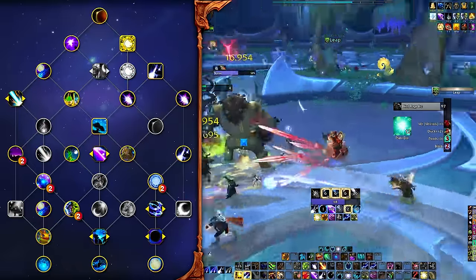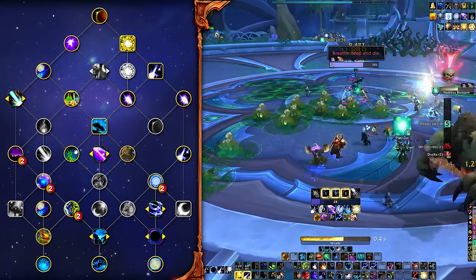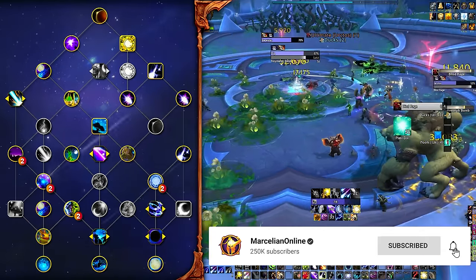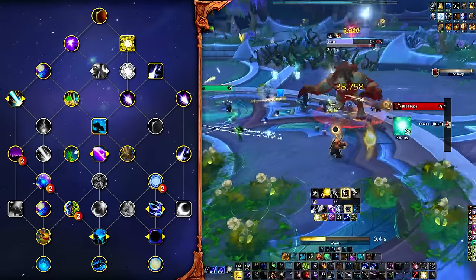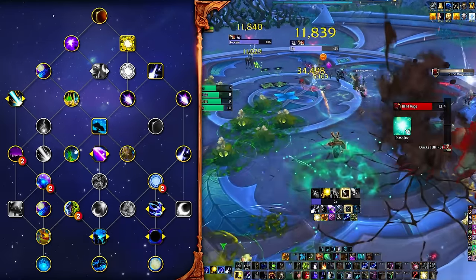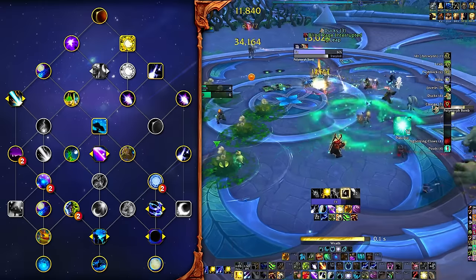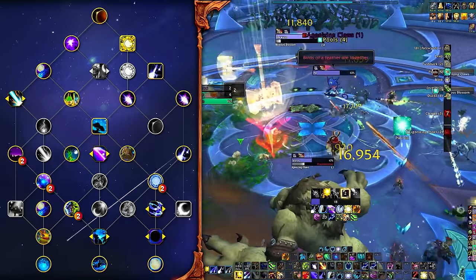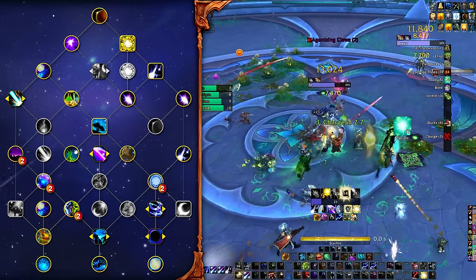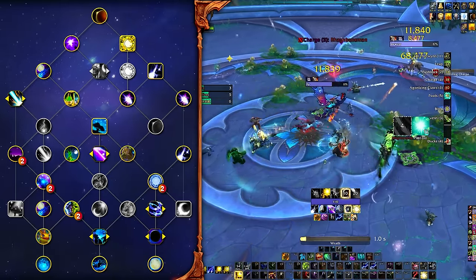When AoE is on the table, your options are vast. There are plenty of flexible talents to play with and each give an incremental damage increase that you may or may not care about. There is one build you might want to know about and that is the Council Fight build. You can play this on any AoE fights, although realistically it's only really good here. The reason I am giving you this build is because this particular boss fight is Balance's best fight and Balance is the best spec for this fight in terms of damage output.